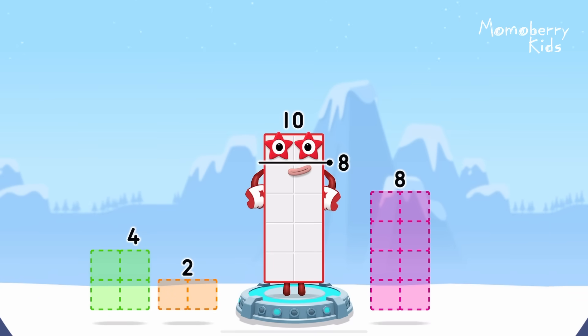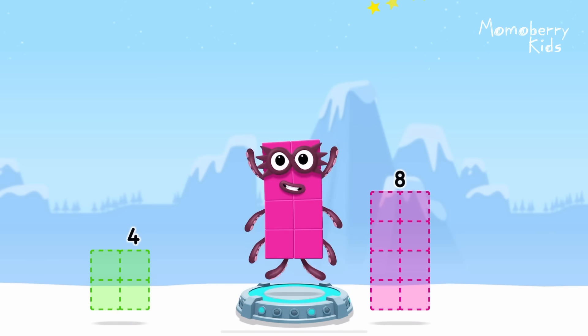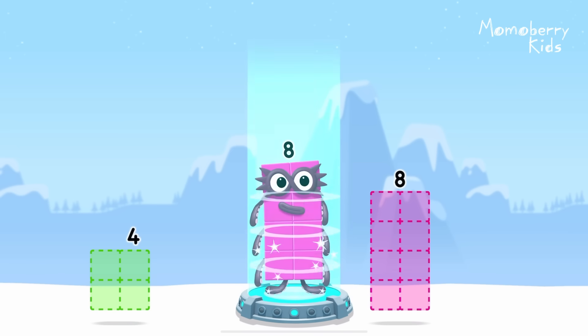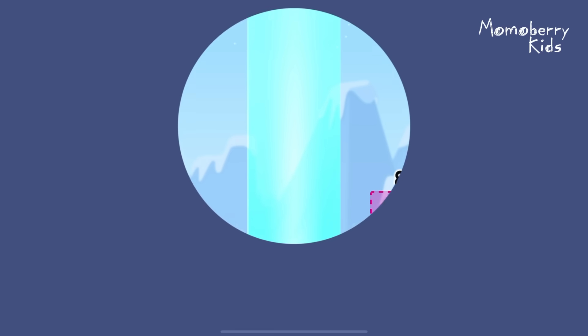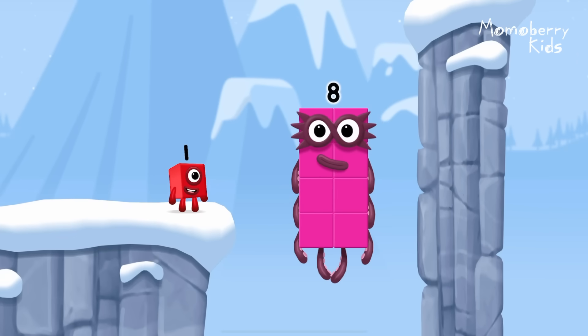Take number blocks away from 10 to leave 8. That's right! 10 minus 2 equals 8. Great!